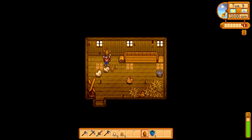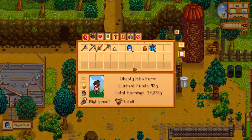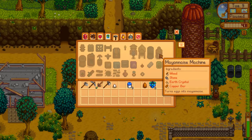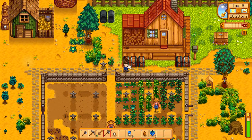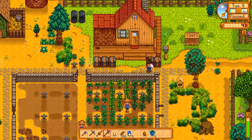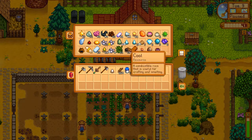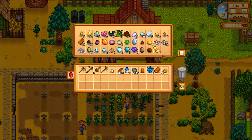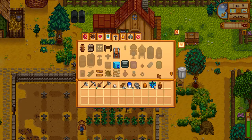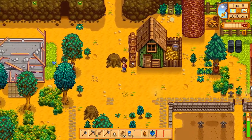Let's put down some hay for the chickens — apparently they ate it. We'll switch out the eggs with the mayonnaise machine. I need another mayonnaise machine — it requires wood, stone, earth crystal, and a copper bar. I'd rather not use the nice one but it is what it is. I need to get this going — it makes you a good amount of money. Put the egg in there, boom.